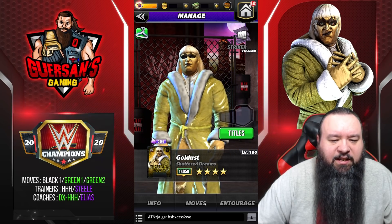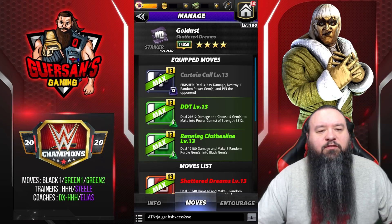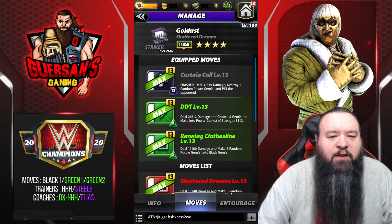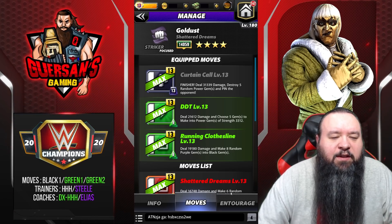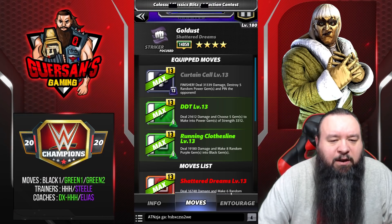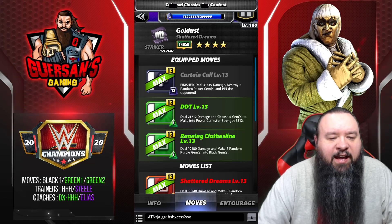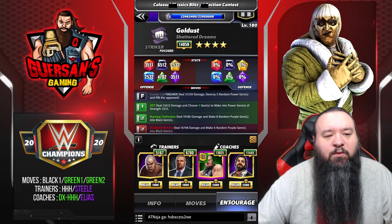The move set is going to be black one and book green. The Curtain Call is a 13 MP black move finisher that deals 31.3k damage, destroys five random power gems, and pins the opponent. The DDT is a 9 MP green move that deals 21.6k damage and chooses five gems to make into power gems of strength 3,300. The Running Clothesline is an 8 MP green move that deals 19.2k damage and makes eight random purple gems into black gems.